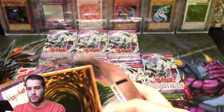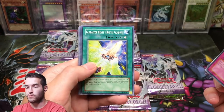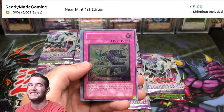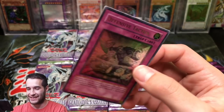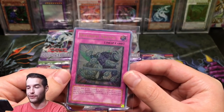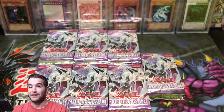Come on. Foolish Revival, Gladiator Beast Galadius, Bestiari, Detonator Circle A, and a Defensive Tactics — Ultimate Rare! That is not a good one. I don't even know the price and I just know looking at it that this is not a good one. It's a Gladiator Beast card though, so that's pretty cool. We did get an Ultimate, but not the one we want.